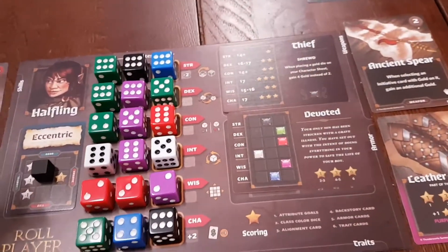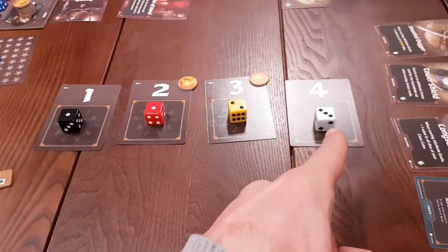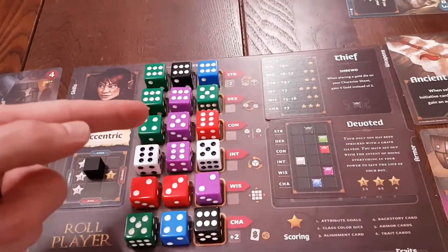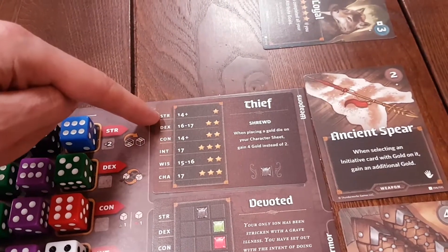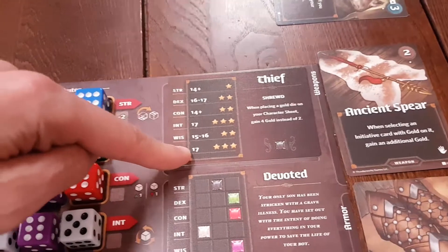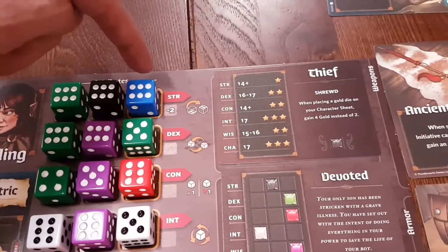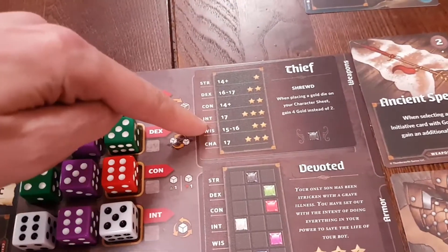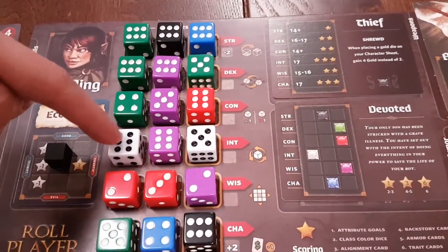Essentially, the way the game works is you're drawing dice from a bag, and you draft them from these tiles in the middle, then you have to fill them out in this grid here to get points in various ways. Because I was a thief, I have to try and get my strength, dexterity, constitution, etc., to particular values by the end of the game. So I'm trying to put numbers in here so that my strength adds up to at least 14. My intelligence, for example, had to be exactly 17 — that was quite difficult to hit, but I think I managed to do it.